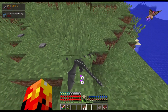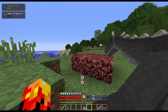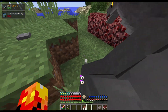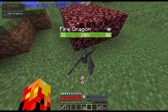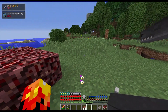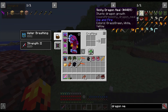Once your dragon is hatched, you can right-click it — there he is. You can right-click your dragon and he will go on your shoulder, just like he is for me right now. Shift to get him off. If you want to feed this guy, what you need is called dragon meal — there's a sticky one and then there's a normal one.